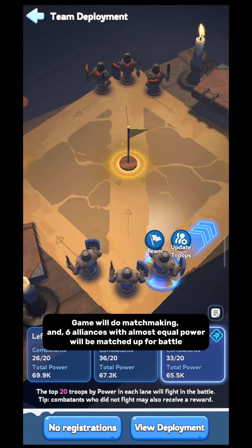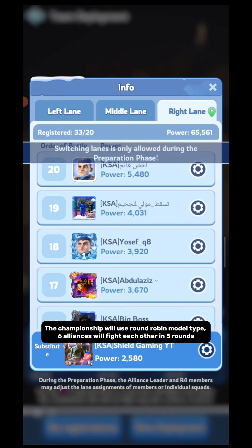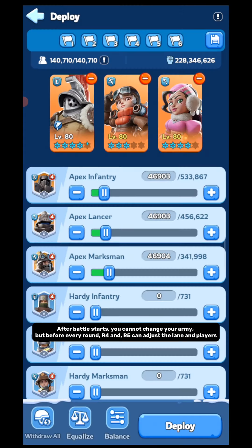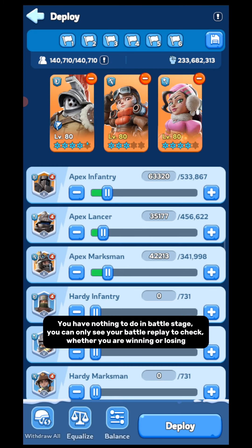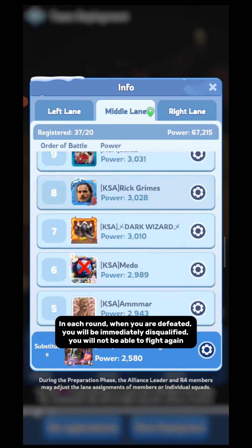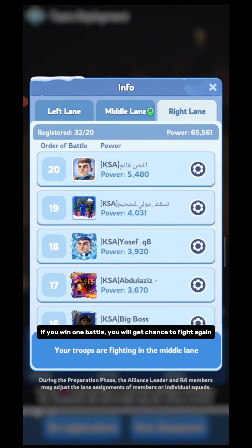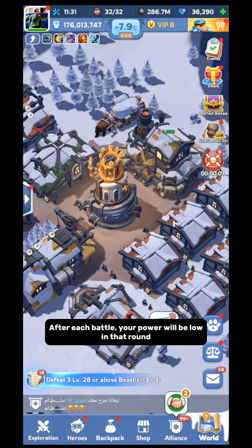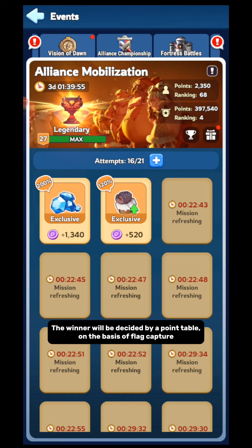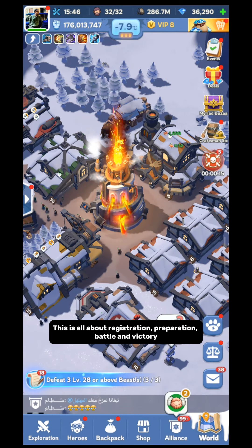After everyone signs up, R5 and R4 should decide on lane and player adjustment. The game will do matchmaking and 6 alliances with almost equal power will be matched up for battle. The championship uses a round robin model — 6 alliances will fight each other in 5 rounds. After battle starts, you cannot change your army, but before every round, R4 and R5 can adjust lanes and players. In the battle stage, you can only watch the battle replay to see whether you are winning or losing. In each round, when you are defeated, you will be immediately disqualified. If you win one battle you get to fight again; when you win two battles your troops retreat. The winner is decided by a point table based on flag captures, and the winner alliance will be ranked up.